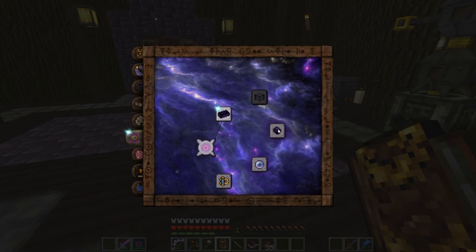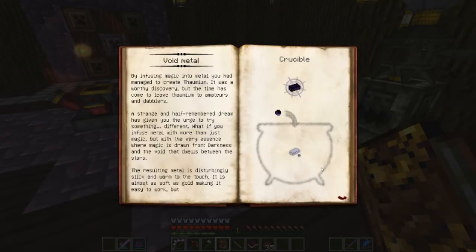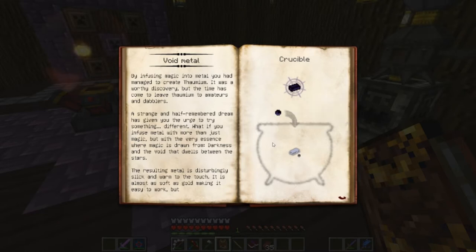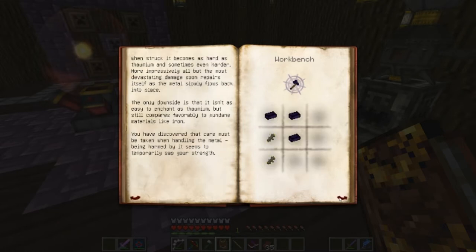We can make our scepters and stuff even more powerful. Void metal - by infusing magic into metal you had managed to create Thaumium. It was a worthy discovery but the time has come to leave Thaumium to amateurs and dabblers. A strange half-remembered dream gave you the urge to try something different - infuse metal with more than just magic, but with the very essence where magic is drawn from: darkness and the void that dwells between the stars. The resulting metal is disturbingly slick and warm to the touch, almost as soft as gold, easy to work, but when struck becomes as hard as Thaumium and sometimes even harder.